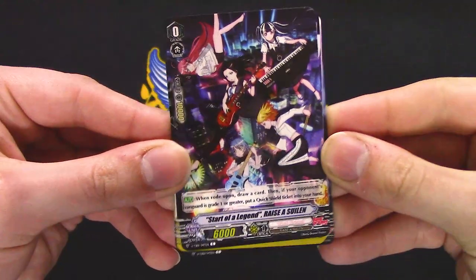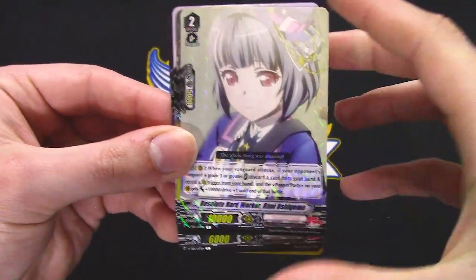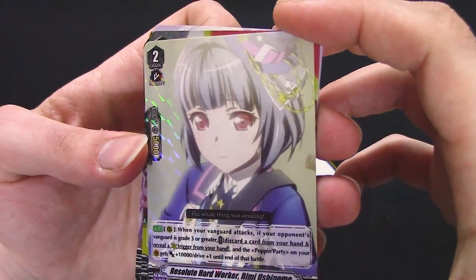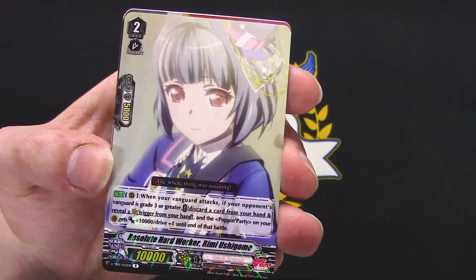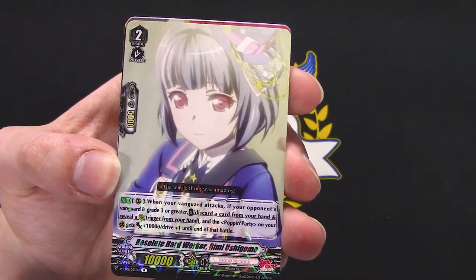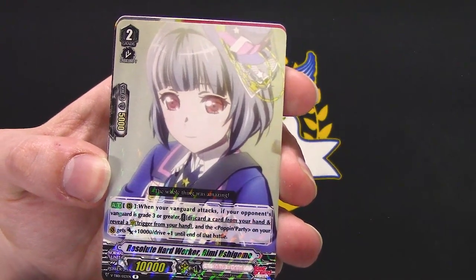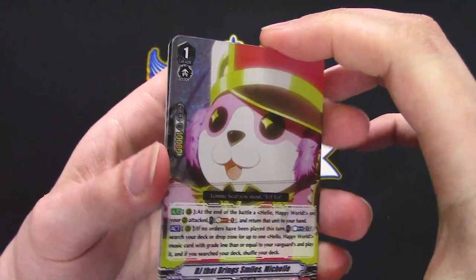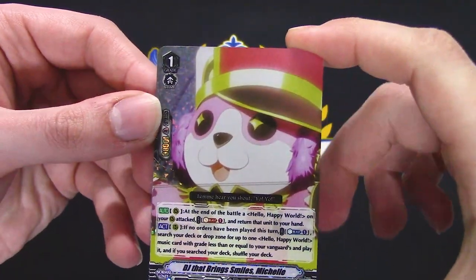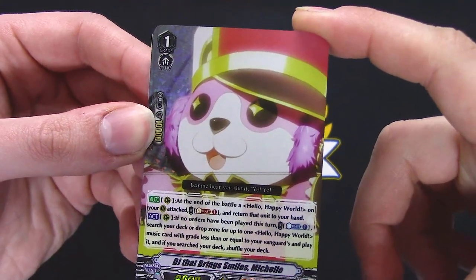Starting to figure out as I'm reading which ones go with which. Pop and Party — I don't really understand yet, but going through: discard your current hand, reveal a trigger and Pop and Party. So Pop and Party is the one where you reveal the crit trigger from your hand. Triple R grade one — Hello Happy World.